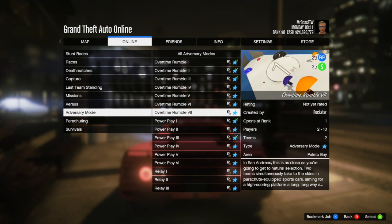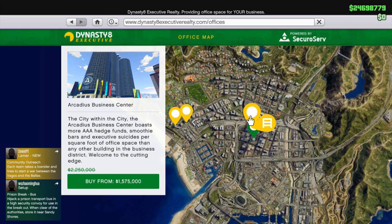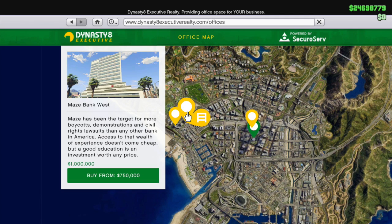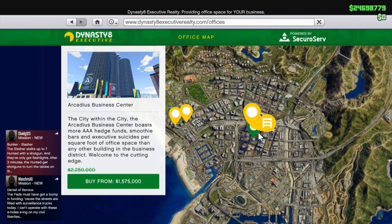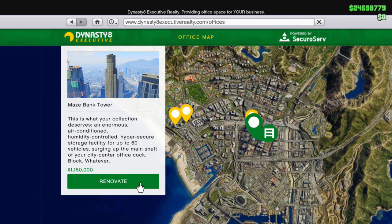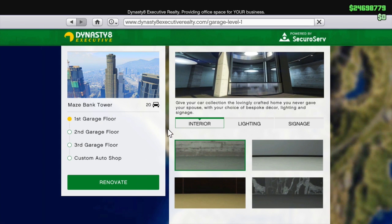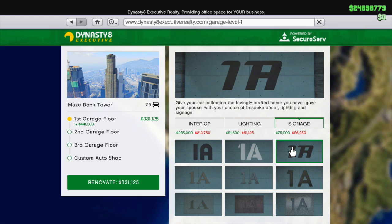After that, there are some discounts going on in GTA Online, primarily executive office discounts. Rockstar states that for those with the entrepreneurial spirit burning deep inside them, they have a bevy of discounts on executive offices designed to help make starting your empire a little bit easier. Mays Bank West is getting a 25% discount, the Arcadius Business Center is getting a 30% discount, Longhbank West is getting a 35% discount, and Mays Bank Tower is getting a 40% discount. You also get 25% off executive office garages, custom auto shops, and 25% off renovations in those shops as well.